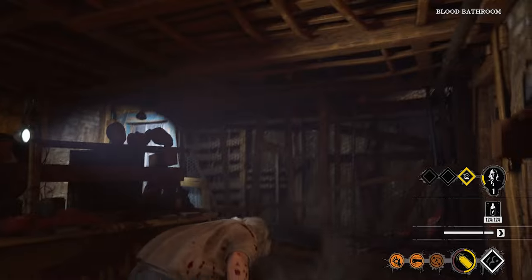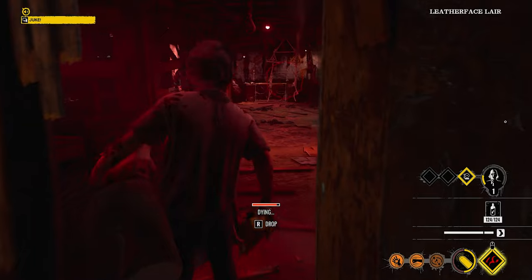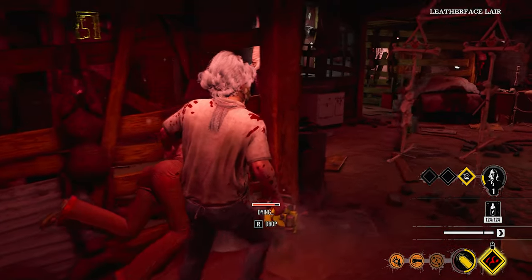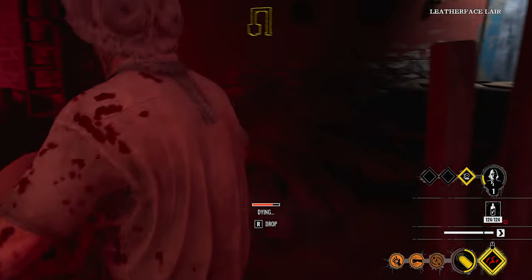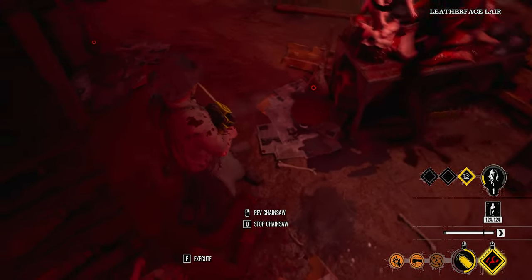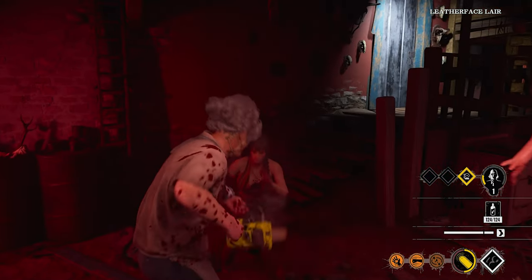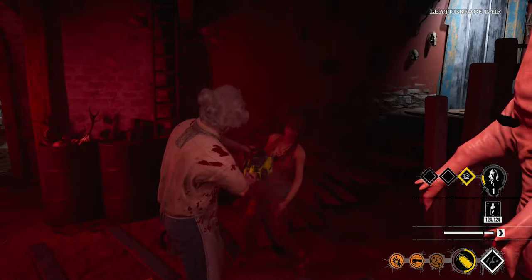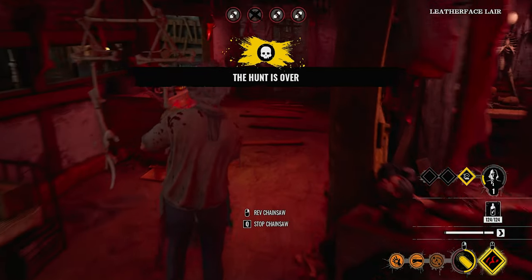I'm gonna carry you. Hey Hitchhiker, can you come open up the red layer door please? I got her — can you come open up the door? Hitchhiker, come open the door! Forget it, I'm just gonna kill her — the motherfucker is not listening. I was trying to get my damn Gallo kills, I need three more.